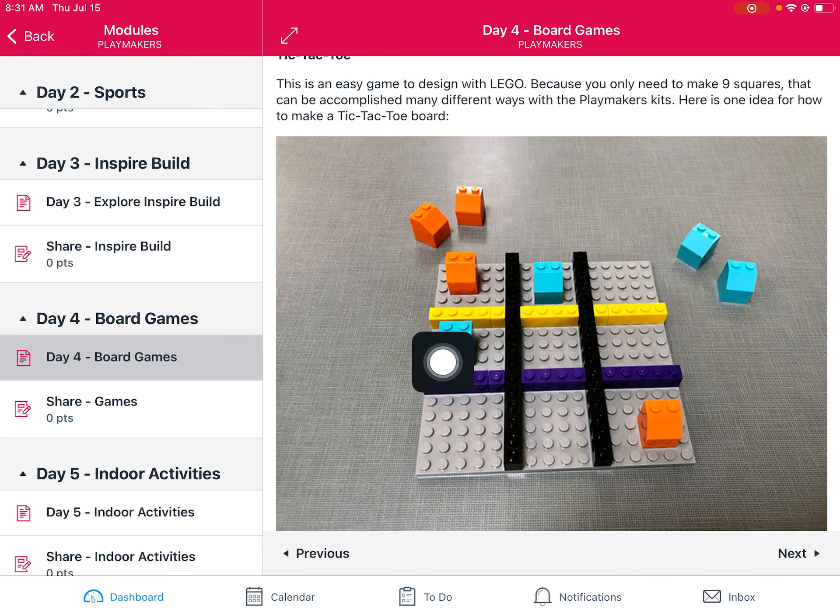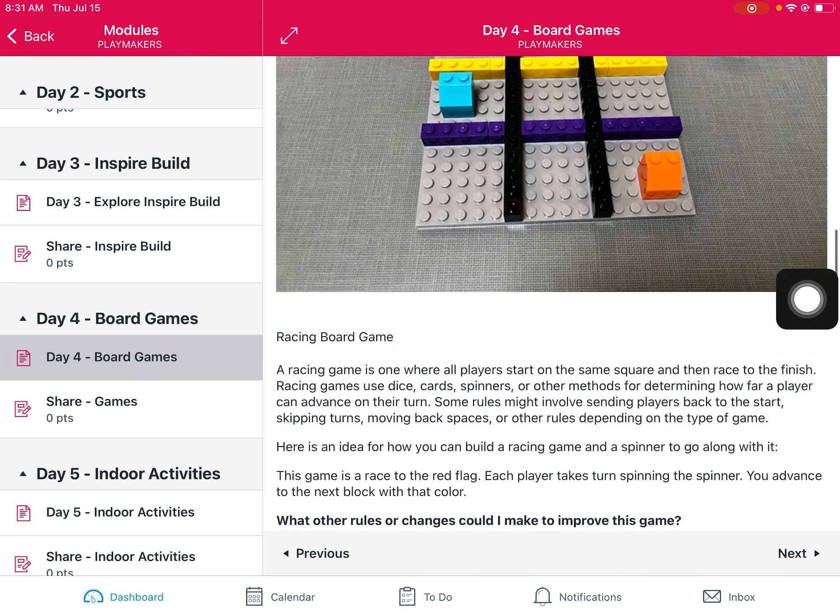The first example — and both of these examples are made using the Playmakers kit, so you can definitely recreate these — would just be tic-tac-toe. This is a fun game and easy to make with Lego. You could design it a million different ways using our Playmakers kit. This is just one example of how you could make a tic-tac-toe board.